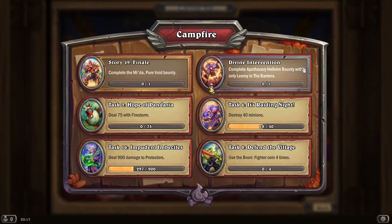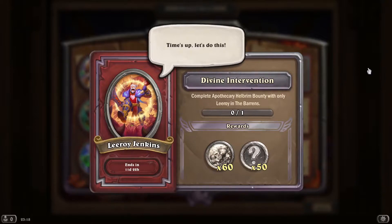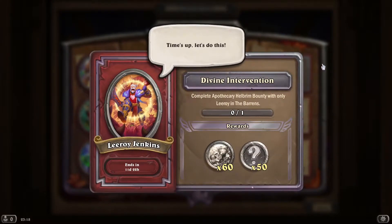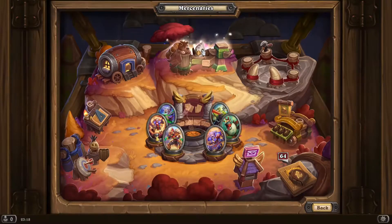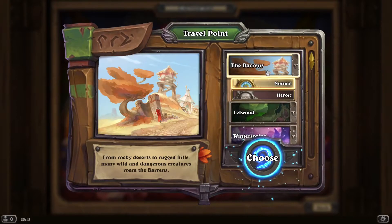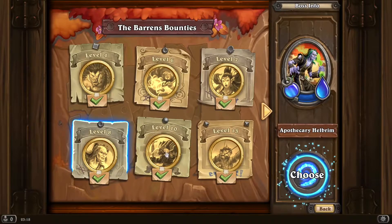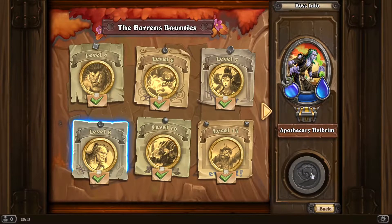So yeah, gotta do that one. LEROY JENKINS! Do that apothecary fight. Just make sure it does actually say to not do it on heroic. Oh, it's only a level eight fight. It should be fucking easy.